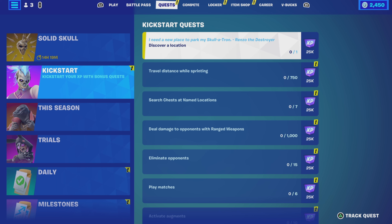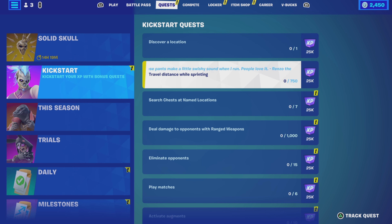This first quest is to discover a location. If you're doing these alongside the week 0 quests you'll get that one done at the same time. Next one is travel distances while sprinting — a total of 750 metres is required. There's no requirement to do it in a single game. If you get yourself some slap juice, or slap berries if they're still in the game, you'll be able to infinitely sprint for a short time and should be able to get that 750 metres done with absolutely no problems.